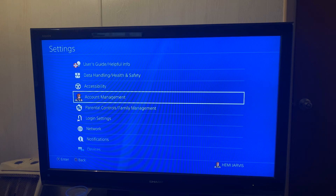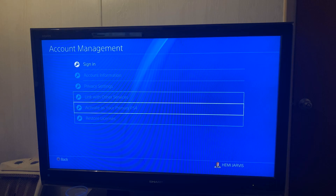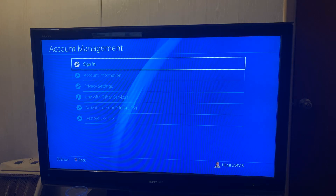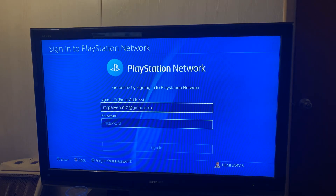Go to Account Management — boom. Once you hit Account Management you will see all these settings here. All you have to do is hit Sign In, and once you click X on Sign In you will see the screen where you will be prompted to put in your email address and your password.